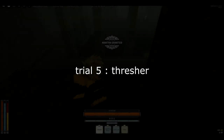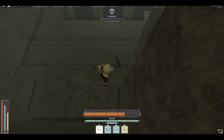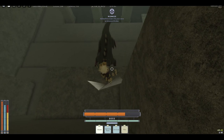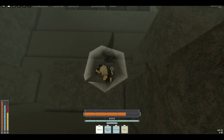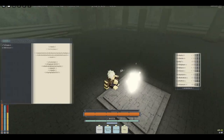Now the Thresher is a little more difficult as it is kind of inconsistent. Basically, you want to go where my character is in this clip and just stand there. Whenever the Thresher digs into the ground and starts the animation where it's going to jump, you want to just hold space — that should prevent it from hitting you.